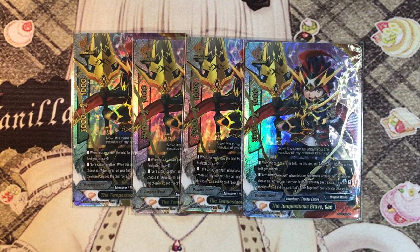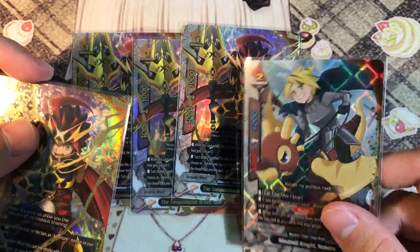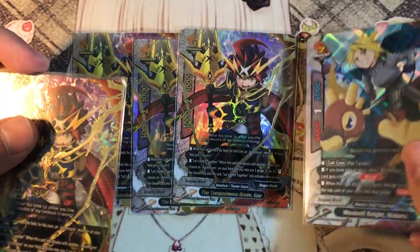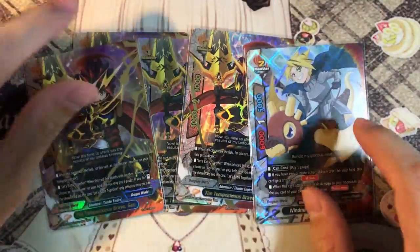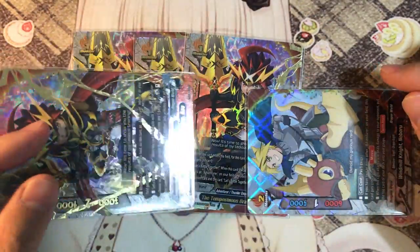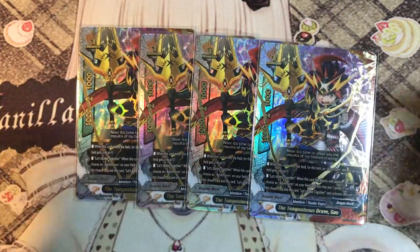Let's battle together - when this card links attack with another adventurer, choose an adventurer on your field and you may pay 1 gauge. If you do, stand the chosen card and this card. So for example, I will attack with Noboru, he will restand with double attack, then you link attack, pay 1 gauge, both of them restand. So you can attack another 3, another 3, another 2. That's how it pretty much works - a very, very powerful card.